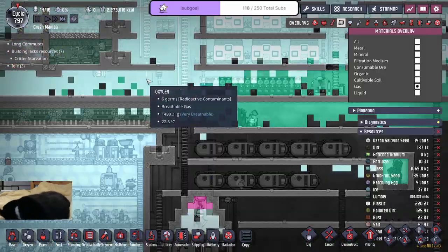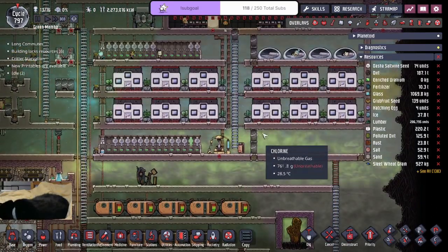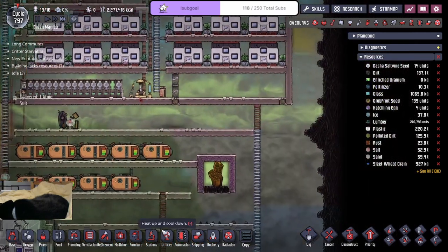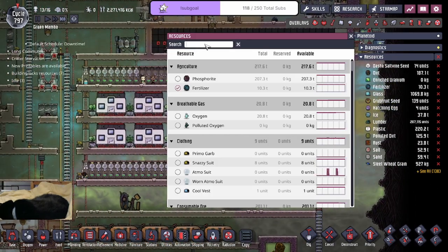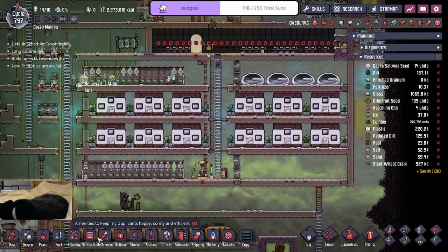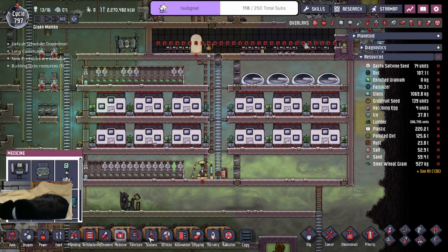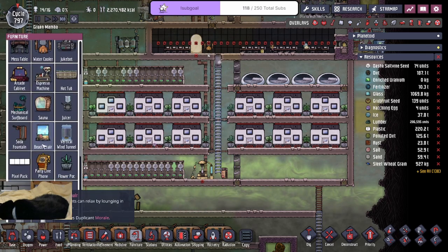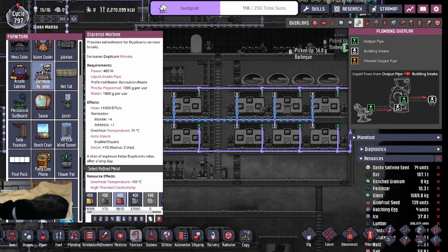Once the oxygen starts pressurizing, it will push everything down, and I think that's what I need. So I think what we'll be doing over here is making our first... Do I have pinch of pepper nuts? That's actually a good question. 71 seeds. So there's a coffee machine — the espresso machine — that I might want to make, because it gives you plus one running speed. And we got to use pinch of pepper nuts.